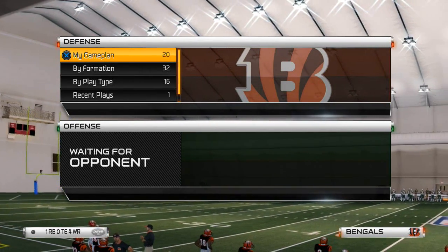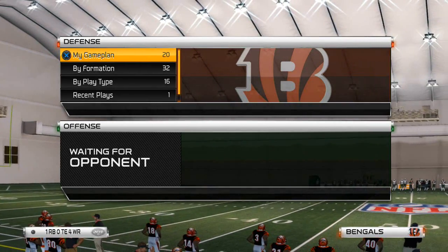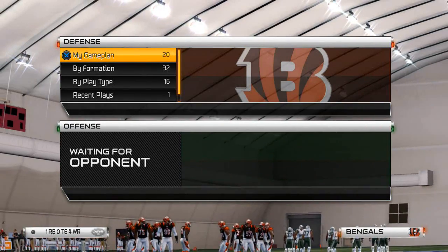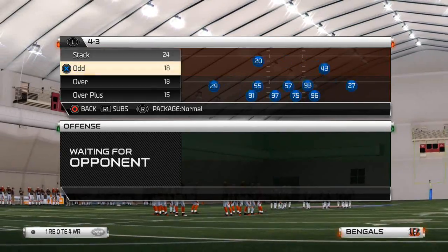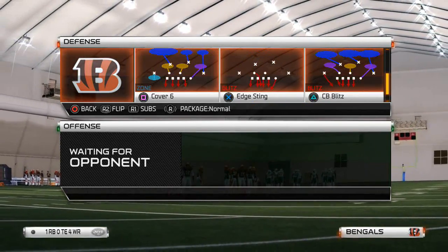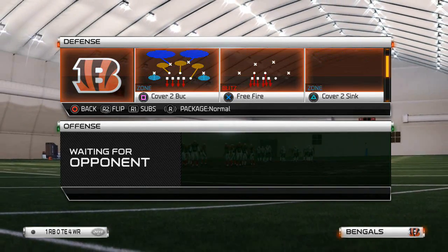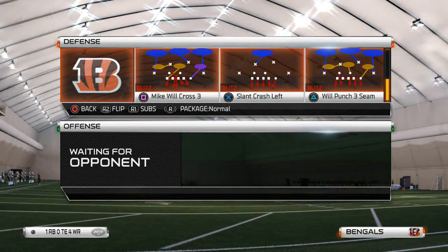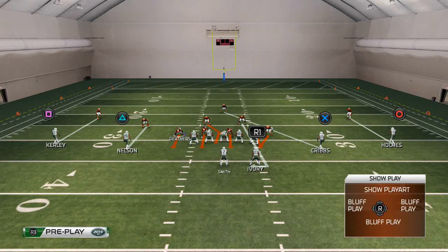To set this up, we want to base align — the reason we like to base align is so that we have a consistent look against all formations. Then I like to take this guy and put him on a quarterback spy. I like to leave these other guys blitzing mainly for run support. The only guys you really need for the blitz specifically are Vincent Ray and Michael Johnson, and we should get pretty nice B-gap pressure here.